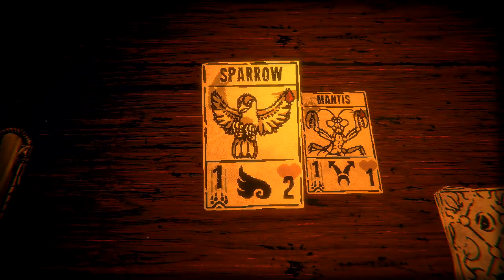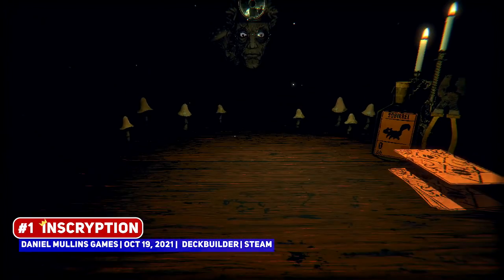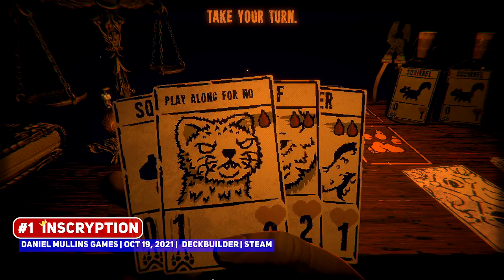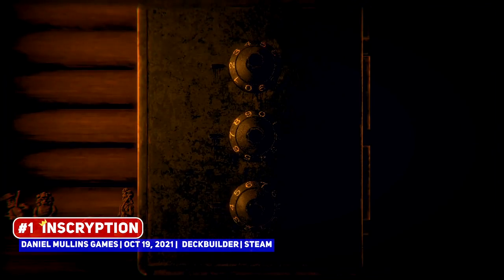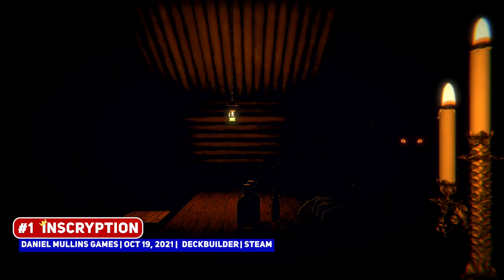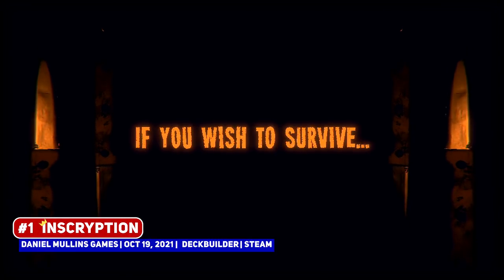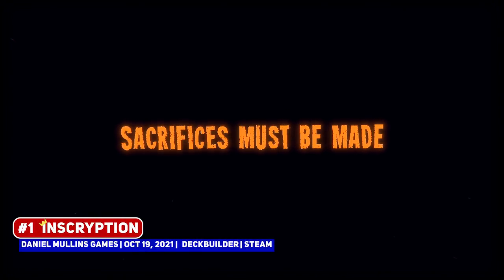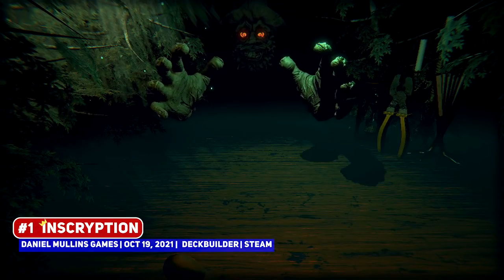And of course, the no-brainer pick for this list is Inscryption, a deck-building title with Magic the Gathering-style combat, coming from developer Daniel Mullins, who is known for having a twist in his games — examples of which include Pony Island and The Hex. While it does have a little bit of a creepy aesthetic, I would not consider this to be a horror game, and without spoilers, what this game does is very clever indeed. It has quickly shot up at or near the top of Game of the Year discussions for many people, making this worth a play and taking the number 1 spot.